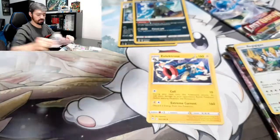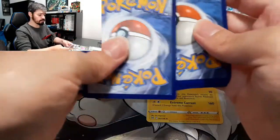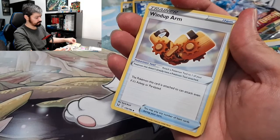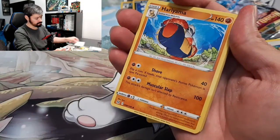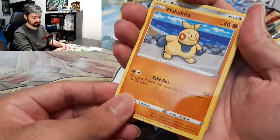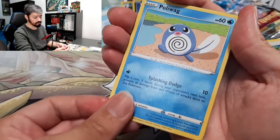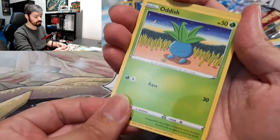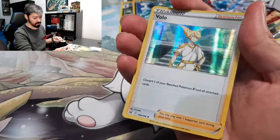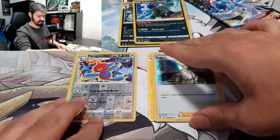Let's see what we got for our second pack. We got Energy, Windup Arm, Haryama, Polywhirl, Makuhita, Bronzor, Blinx, Poliwag, Ardash — a Reverse Holo Porygon C, and a Volo Holo. Alright, that's nice.